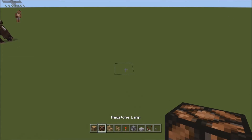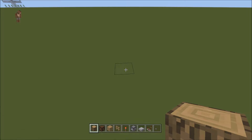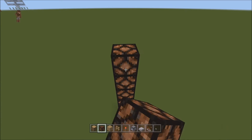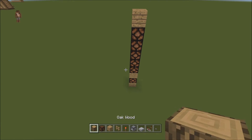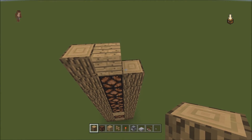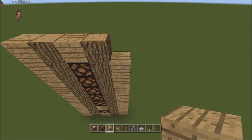So let's start it off right here. What we're going to do is put down a block, a lamp, a block, and then one, two, three, four, five, and then another block just like that. Next to it, we're going to put the oak wood going up like so, and then go ahead and put some planks here and here — which we won't see. This is just for when we do the redstone.